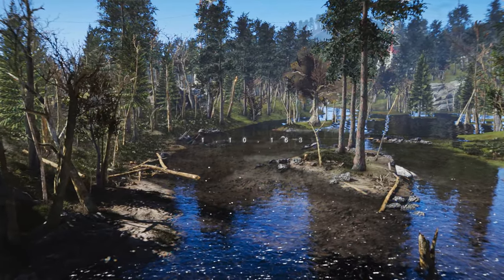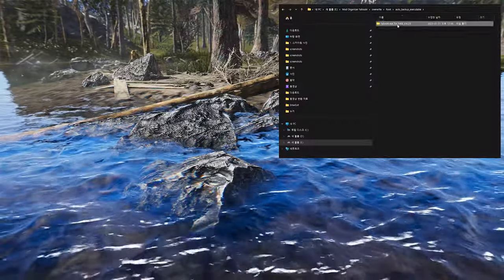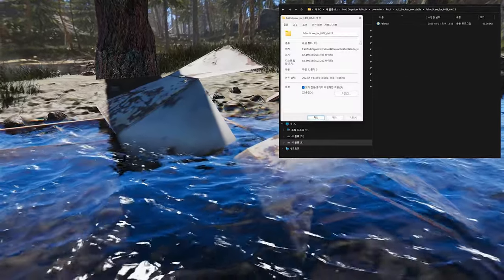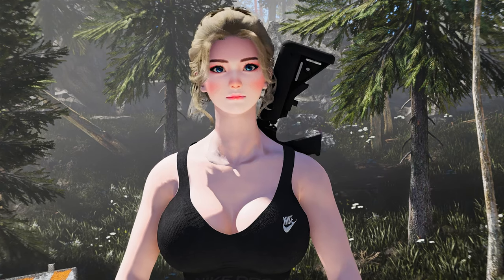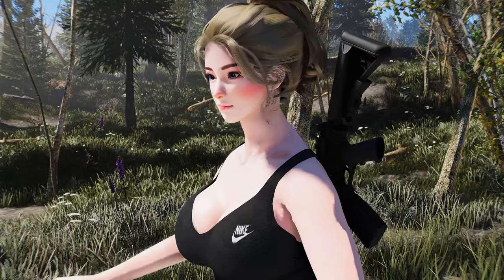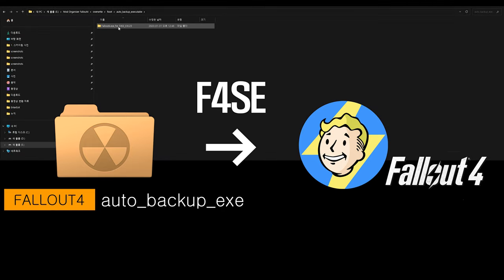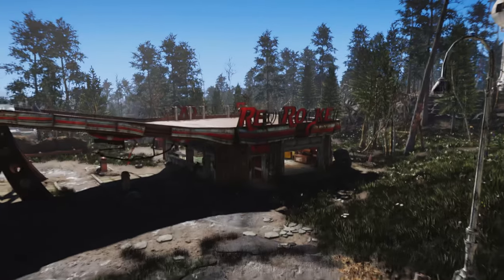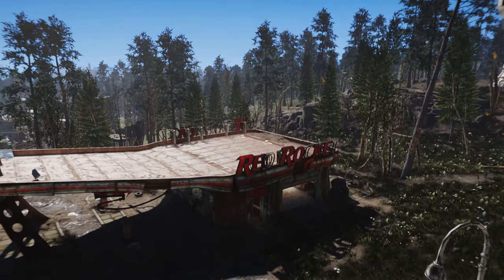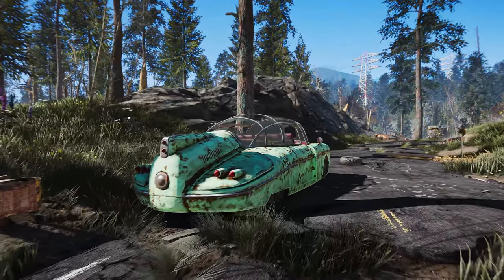Let's say you've updated your game to version 1.10.163, but your F4SE and other mods aren't compatible with it yet. No problem — simply restore your previous Fallout 4 exe file from the backup folder and you can continue playing with your mods without any issues. This mod also comes in handy if you're testing different mods and want to switch back and forth between versions, or if you've accidentally deleted your Fallout 4 exe file. By default, the mod creates an Auto Backup Executable folder inside the Fallout 4 install folder. In the case of Mod Organizer 2, an Auto Backup Executable folder is created in the Overwrite root folder. It's easy to use, lightweight, and doesn't require any configuration.